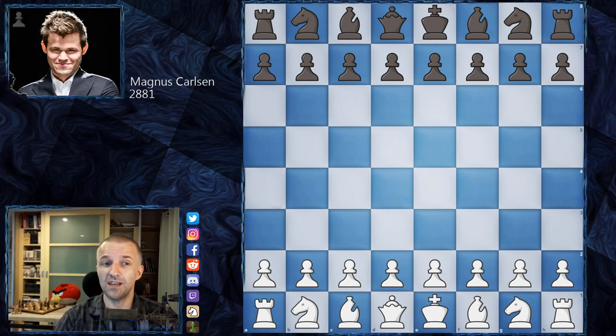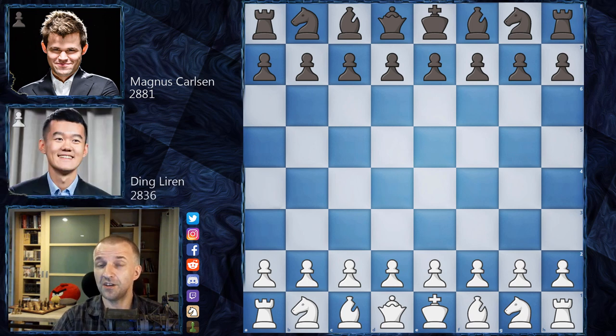Magnus Carlsen is playing as Black and Ding Liren as White. In the first game it was a draw, then Magnus won as White in the Sicilian Defense — for some reason Ding Liren went for the Sicilian, which he doesn't play often. Now Ding is White and has to win because this is his last chance to equalize the score. Ding Liren won the first match, Magnus won the second.